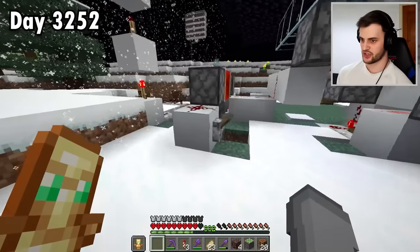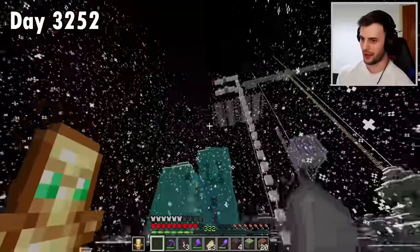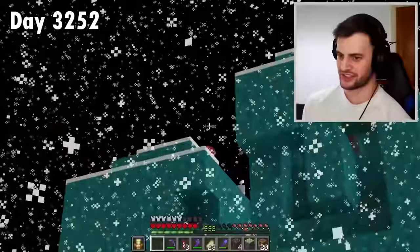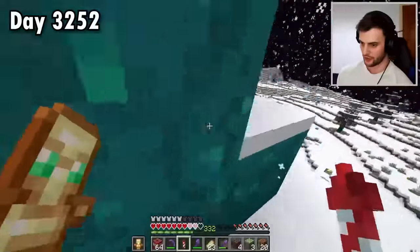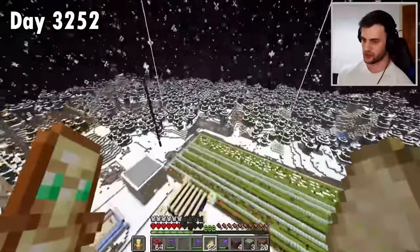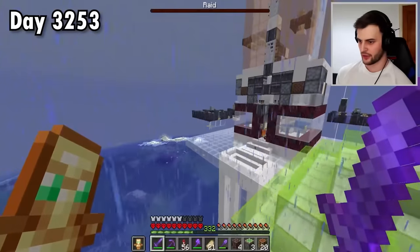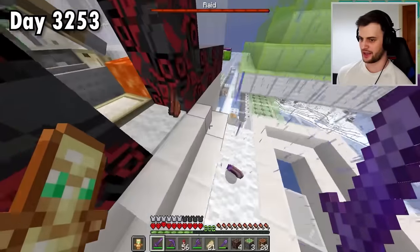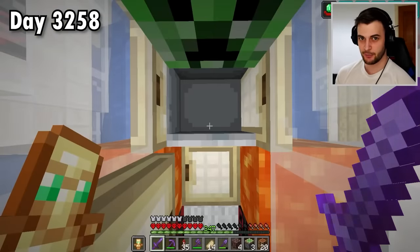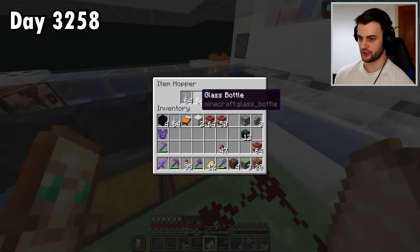I believe I can just switch the machine on like this - and it's all gone wrong. Why is that? What a disaster. I'm not entirely sure what went wrong there. I shall turn the machine off for now. This snow is kind of doing my head in, so I'm going to let the snowstorm pass rather than sleep through it. I'll spend some time at the raid farm and try and work out exactly what went wrong. After spending plenty more time at the raid farm, I have more or less got every single thing that I need.